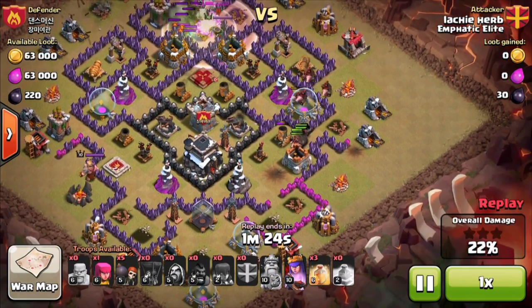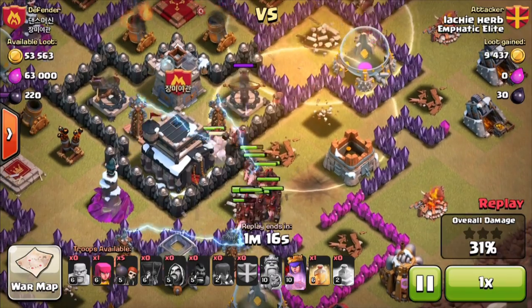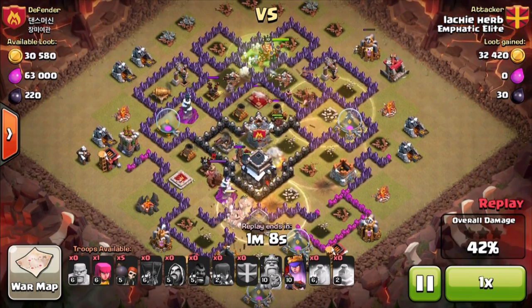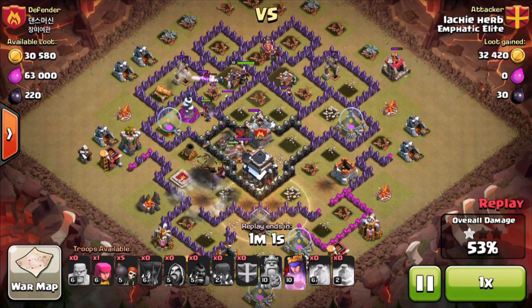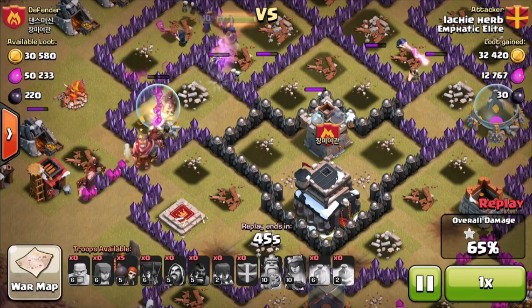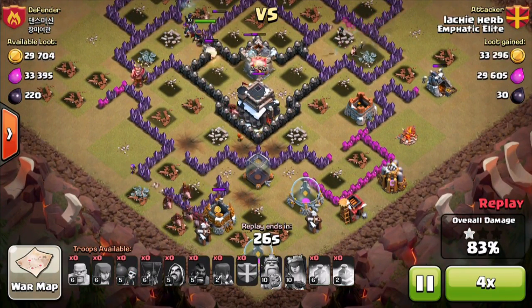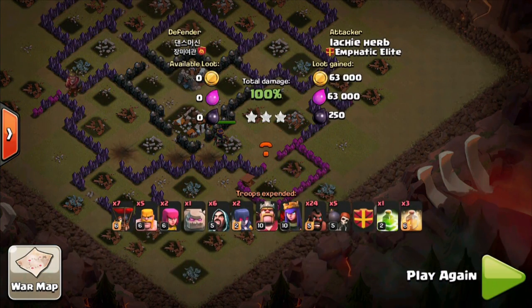The king and queen are taking down his queen, then in come the group of hogs. The heal spell was slightly misplaced — a lot of the hogs weren't in it for very long, so he had to waste another spell down the bottom. He's already out of spells, so slightly poor heal spell placement on the first one, the second one was pretty good. His hogs power through, the kill squad are on the town hall — boom, base was ripped out. A nice successful hog raid.